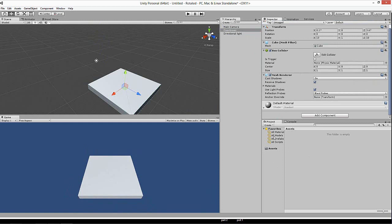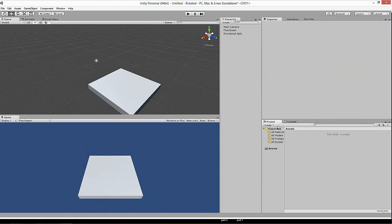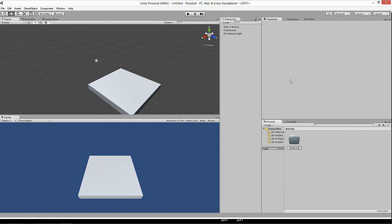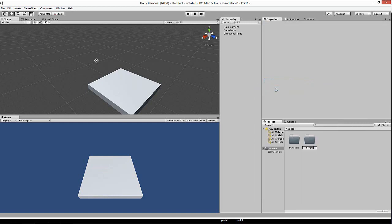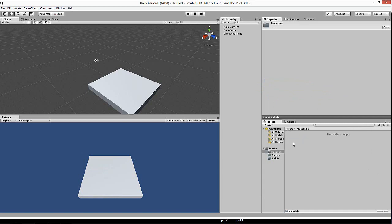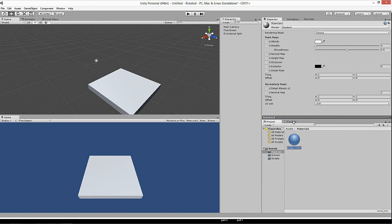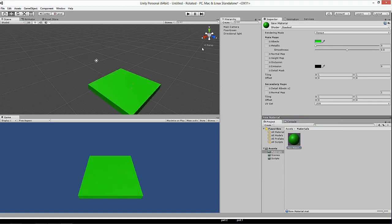Call it 'Floor Green' and then go down and create folders. This is how my layout looks: project, console, inspector, hierarchy, game, and scene. Create a folder called 'Materials', another called 'Scripts', and another called 'Scenes'. Then in the Materials folder, create a material. This is basically a color or material — here you can make yourself a color. We'll make this color green and drag it onto the floor. This is now Floor Green.